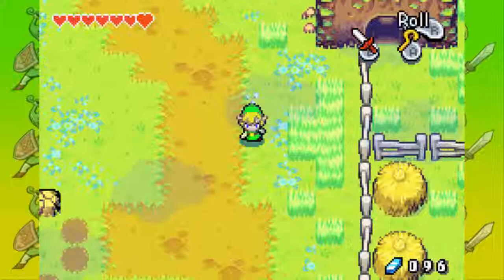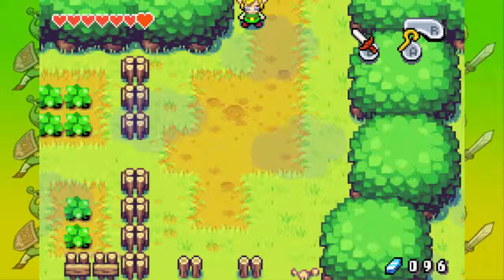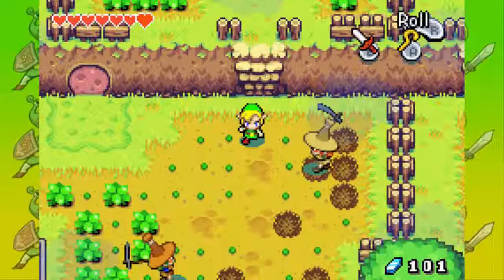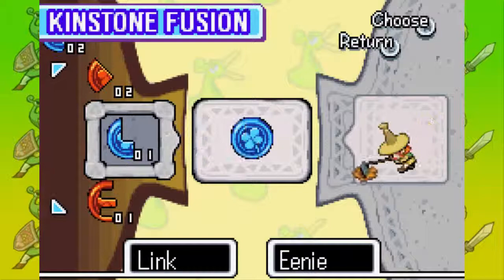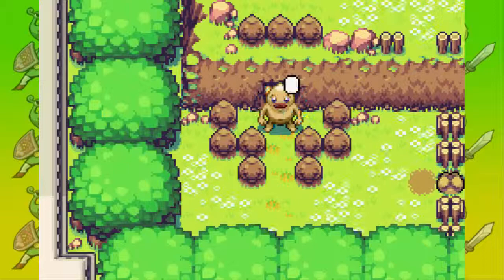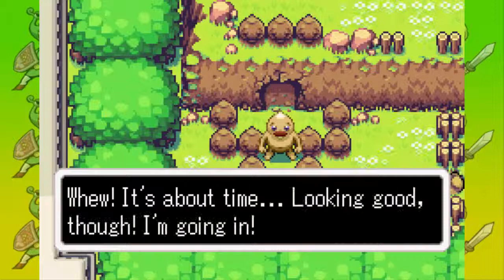Let's go to the south — there is a place we can go to, it is awesome. My arm is itchy again — why is it itchy? Another Kinstone piece. His name is Eenie and we can fuse Kinstones with him. Let's fuse — awesome. Let's see what will pop up now. Oh, this is the start of that cave digging side quest. Now that is awesome — it's about time, looking good.